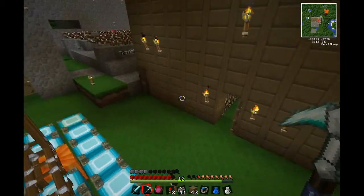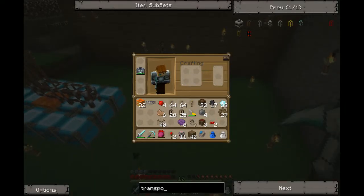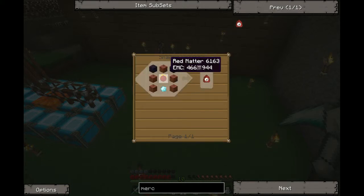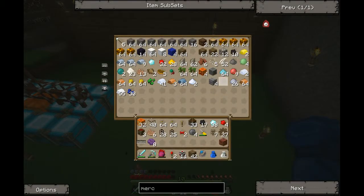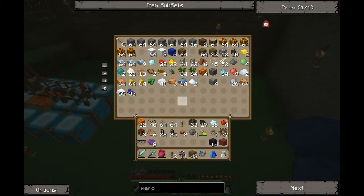This looks like a mess in here still though. So let's finish this mercurial eye so I can show what it does. It's a very cool item. I have the bricks, I need red matter. Bricks, obsidian, diamond, dark matter. I should have one dark matter I think. I have no attorney's fuel — only Mobius fuel.